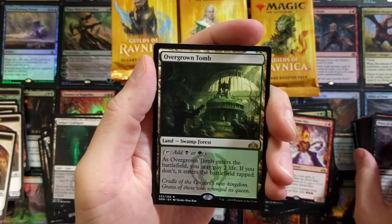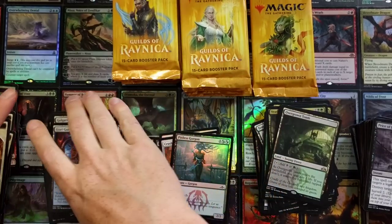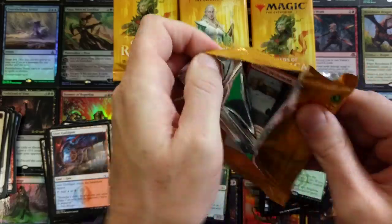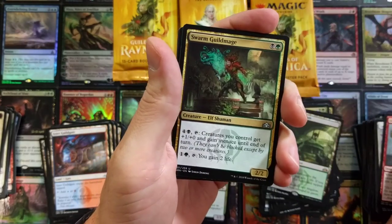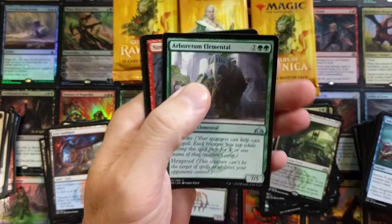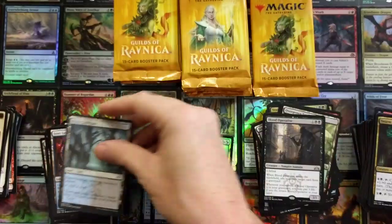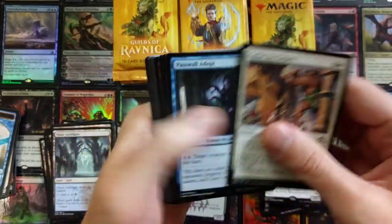If we haven't hit almost every single shock land — this is an unbelievable box, this really is. I don't know what could top it. Street Riot, Blood Operative — cool. With a Dimir guild gate — I'd rather call it Dimmer. You guys get on me when I call it the wrong name, but we have fun.